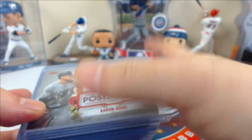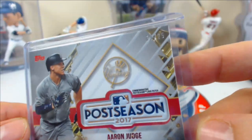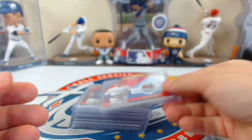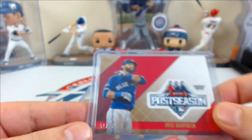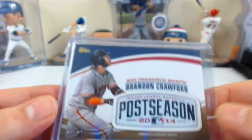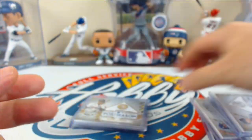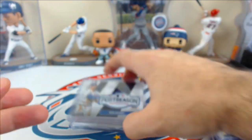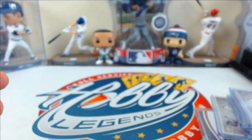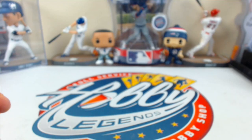Postseason commemorative relics — starting with parallels first. Red parallel to 25: Aaron Judge 19 of 25. Parallels to 50: Pablo, Hosmer. Base to 99: Jose Bautista, Kershaw, Brandon Crawford, Albert, Judge, Springer, Chris Bryant 3 of 50. Base cards: lots of players including Freeze, Harper, Posey, Verlander, Rizzo, Kluber, Beltre, Sal Perez, Pujols, Bryant, Donaldson, Sandoval, Matsui, Lindor, Aaron Judge, Crawford, Cabrera, Molina, and more. About one parallel per case on the postseason commemorative logo cards.